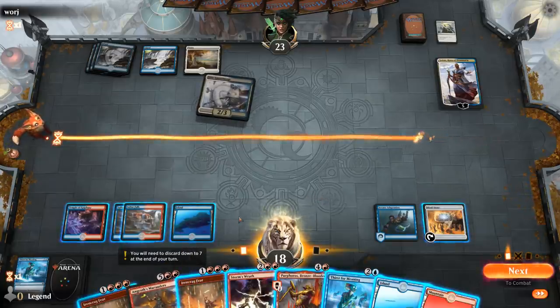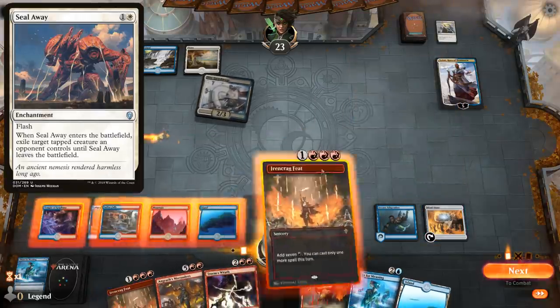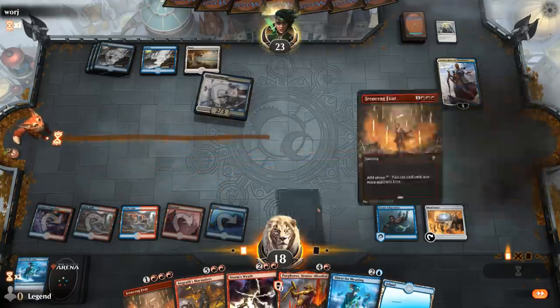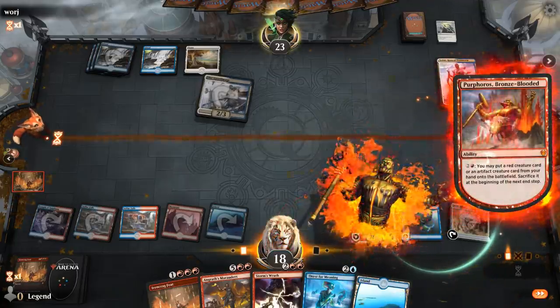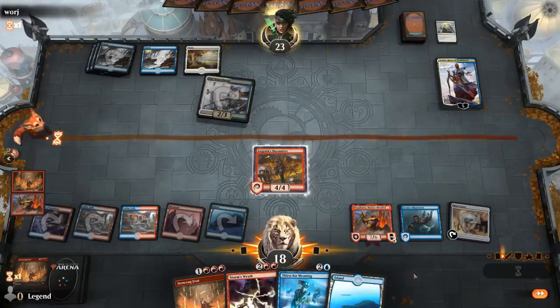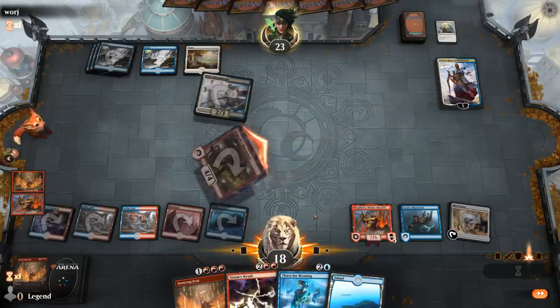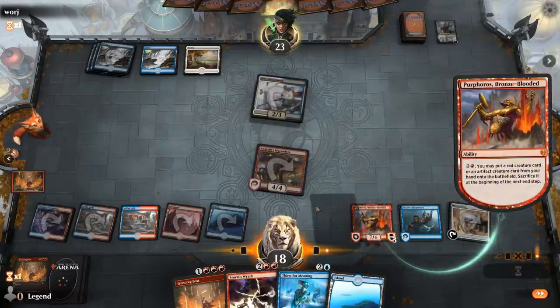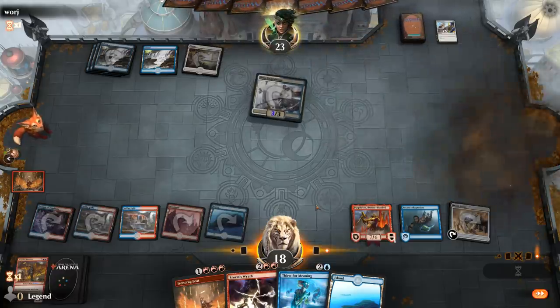We could play Purphoros and use the ability to kill Teferi by putting in the Marauders. Let's see if we can Feat — seven mana, yeah, that should be enough. Although that's pretty bad if they have a Seal Away. The Marauders will be sacrificed end of turn so we don't get to keep it, but killing a Teferi is probably worth it. Teferi is down and we've got Purphoros in play, so if we find a Warcry we can still do some damage.